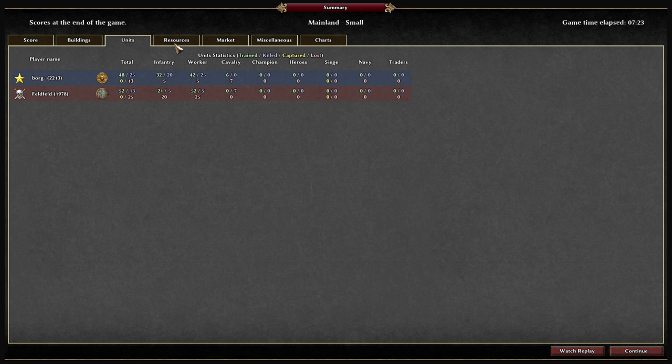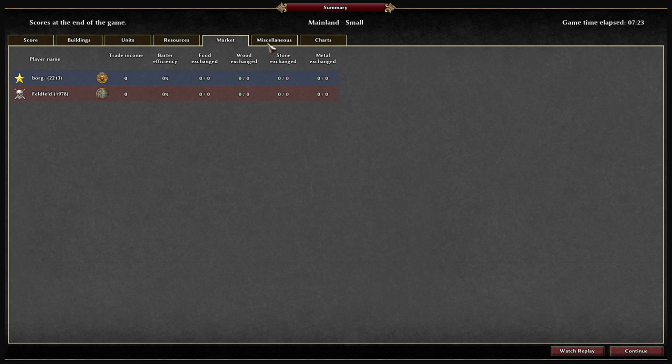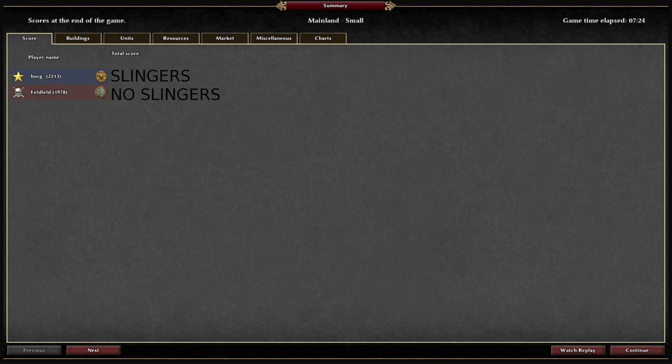Not much to see in the statistics — you could basically put a big label over the whole screen that just says 'Slingers.' In the developer summary menu you can see Borg with a total score of Slingers, which definitely contributed to the win, and Feldfeld with a total score of no Slingers — which must have had something to do with what happened here. Very telling statistics, quite accurate and very specific.